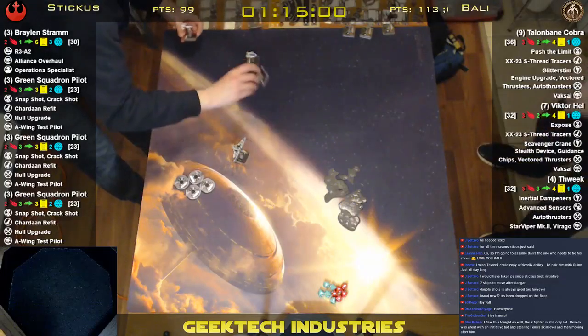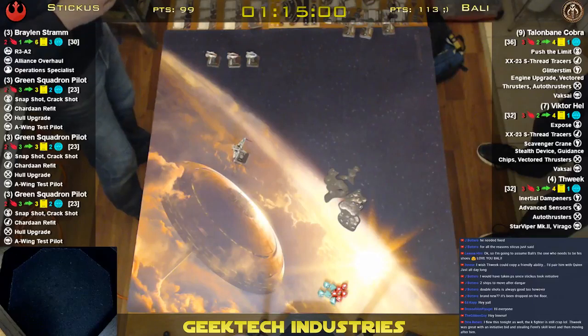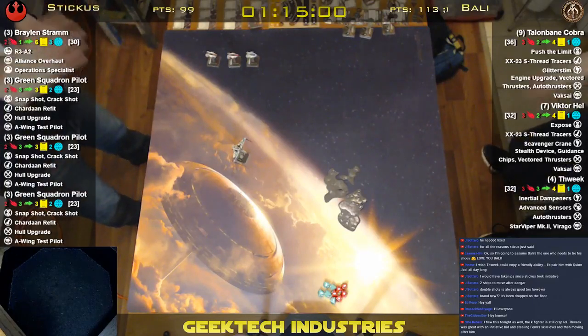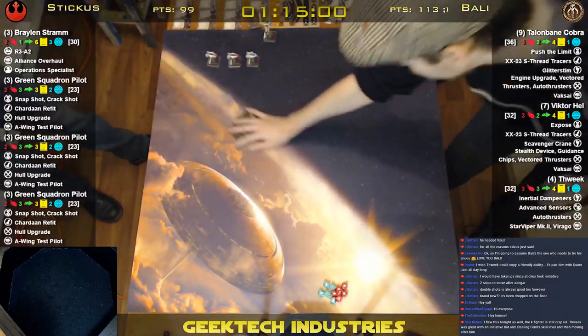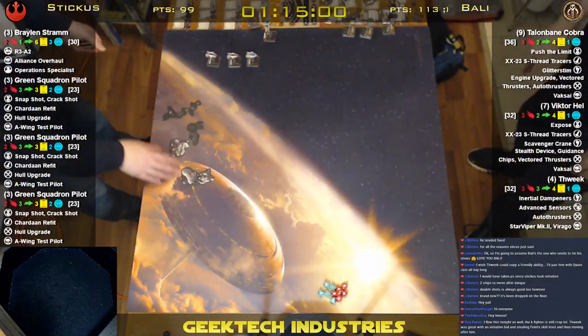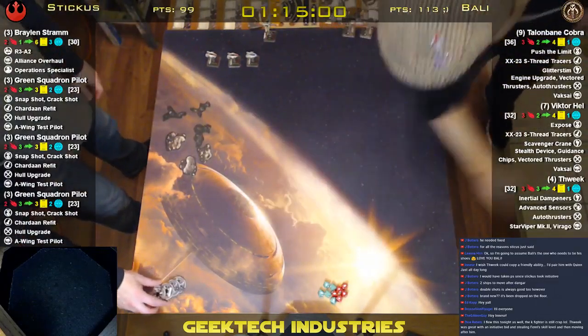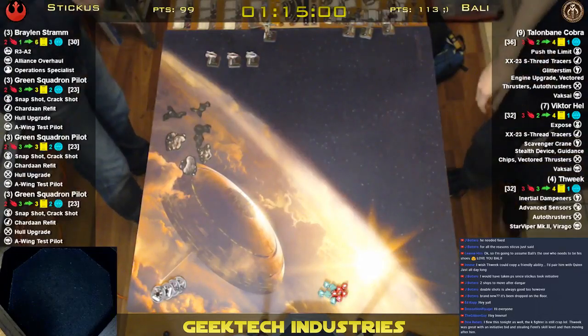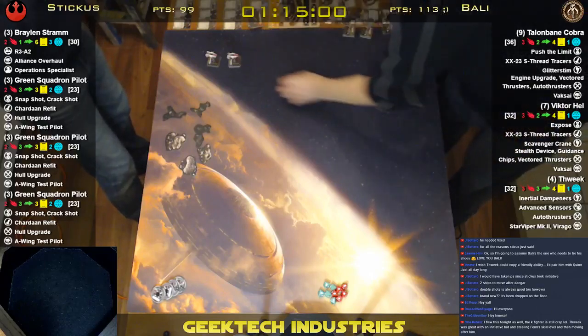Bally's playing the same thing, but I decided to change up. So I'm going to go over my list — this is 41, that's 43, and that's 45. I decided this is something I've had in my head for a while: it's a rebel list that I've wanted to commit to, but I've been terrified because I'm terrible at formation flying and deciding where I should put my ships. I'm going to commit to it and try it out — it is three Snap Crack Green Squadron A-wings with Crack Shot, Refit, and Hull Upgrade.